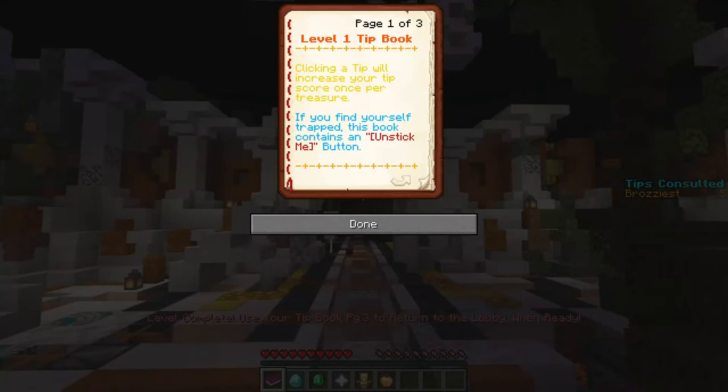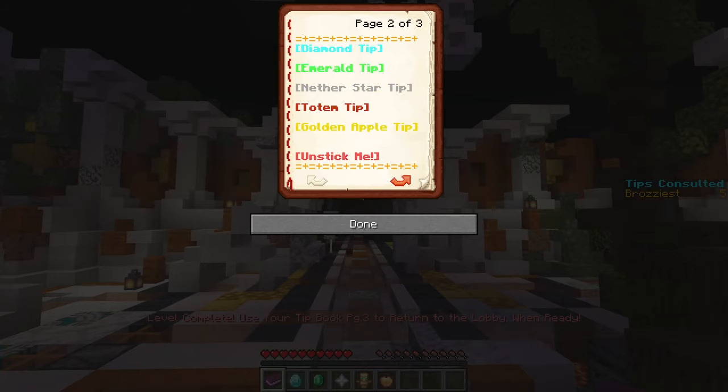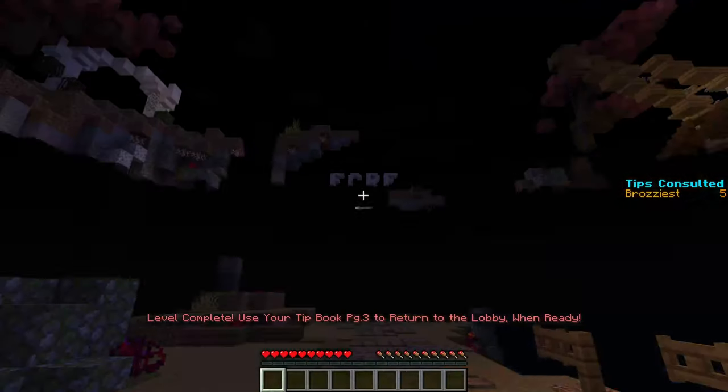Once the level is complete, use the tip book, turn to page 3, and click return to lobby to, well, return to the lobby.